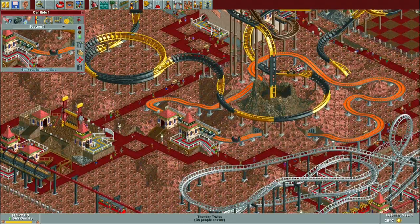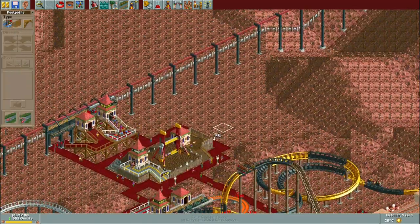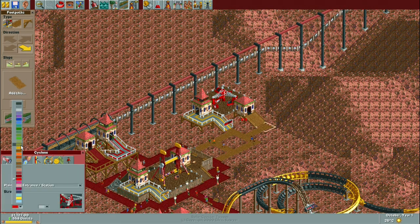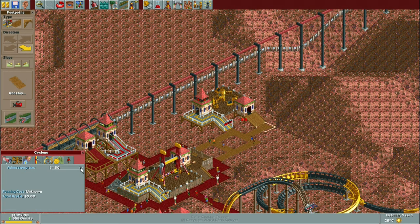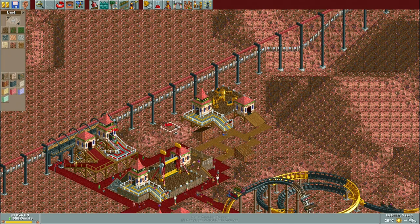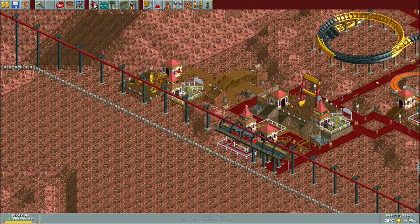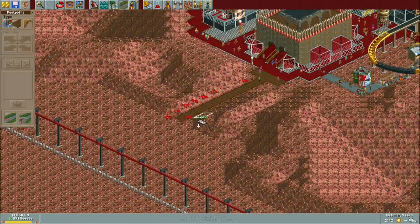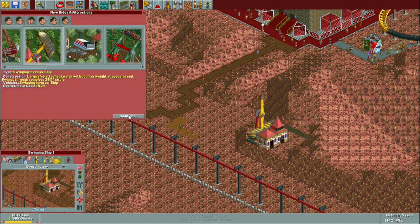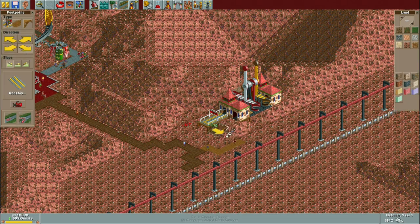I still need a name for the stand-up coaster — thinking something volcano-related since it's in that region, so if you have any suggestions please let me know in the comments. After sorting out the pathing for the coaster and around the volcano, I added in a car ride around the base of the volcano, coloring it orange to make it look like a surrounding lava river or lake at the base of the coaster.